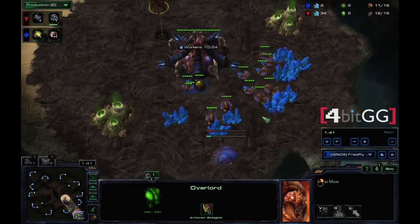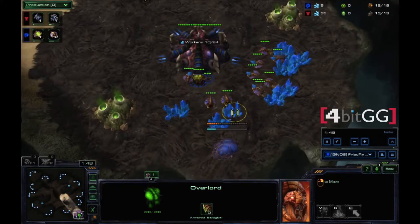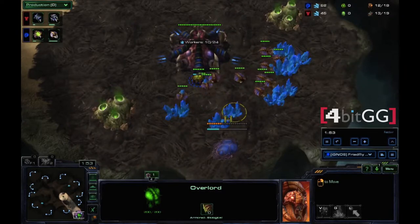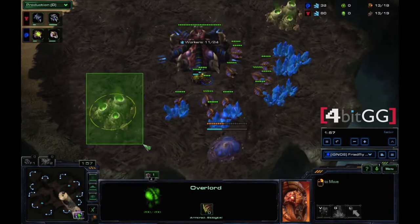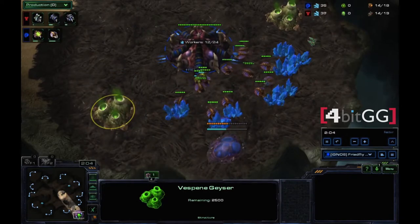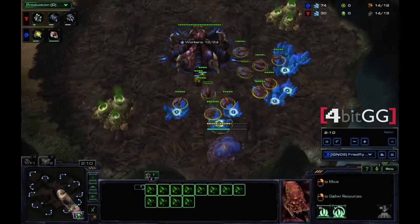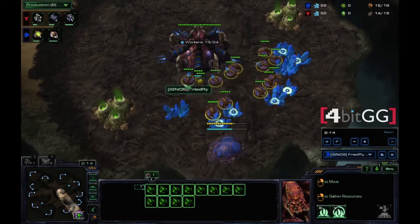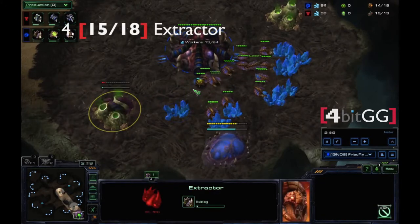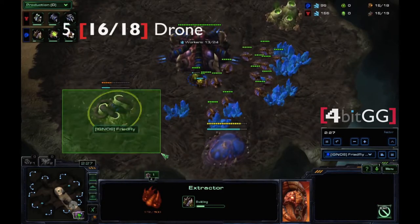After you drop down your spawning pool, the first thing you want to do is focus on droning all the way up to 15 supply. At 15 supply, you're going to take one of these drones and plop down your first extractor. Also make sure your mineral patches are saturated equally — you don't want three, four, or five drones on one patch while others are empty. Generally you want two per patch. There goes down the extractor.